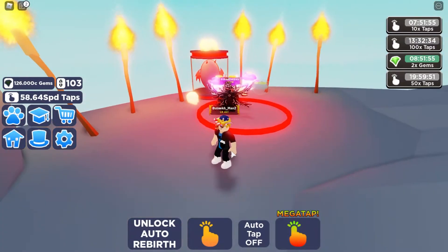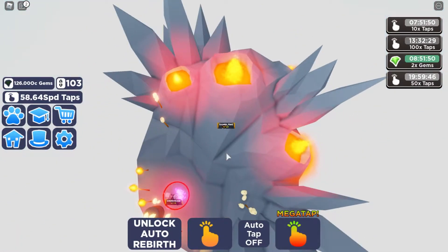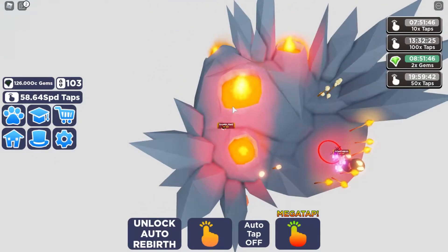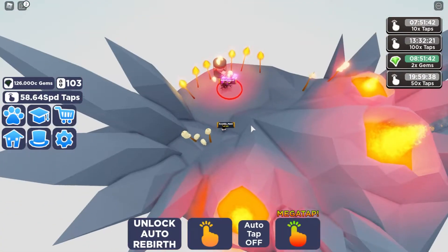Actually, no — this is hell. And this island, not gonna lie, it actually looks pretty good. It looks really cool. You have the lava, the spikes, the skulls over here, but it actually looks very nice.